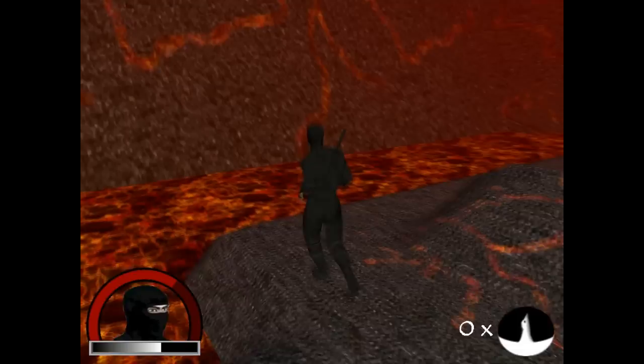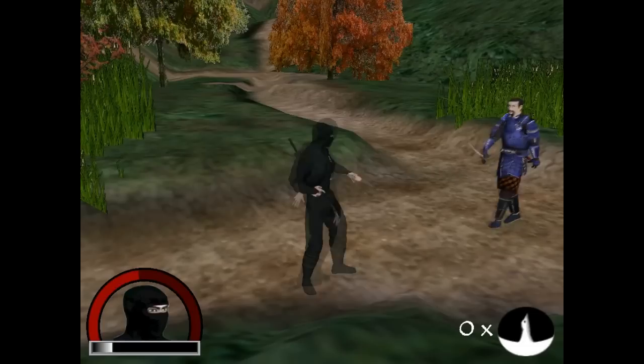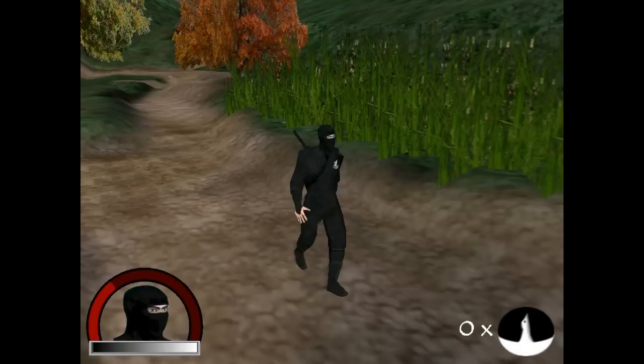You can see the lava moving. Pretty neat. This is maybe my favorite level. I think it's pretty well done. Looks pretty good, considering. Yeah, it's pretty small, too. You can see we have the energy thing down there at the bottom — that little gray bar there.